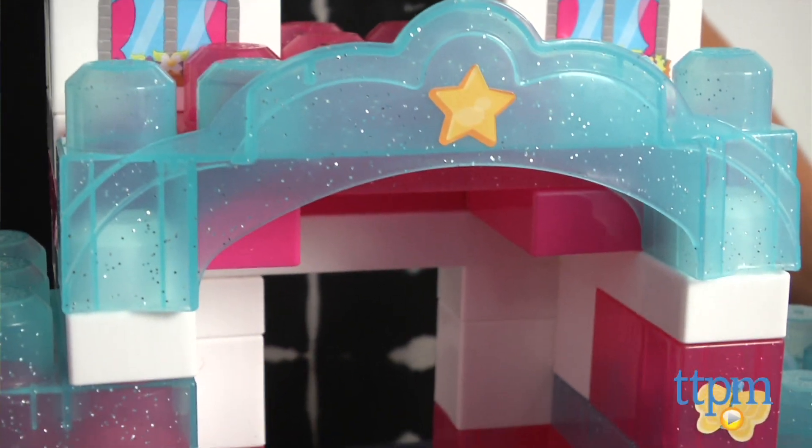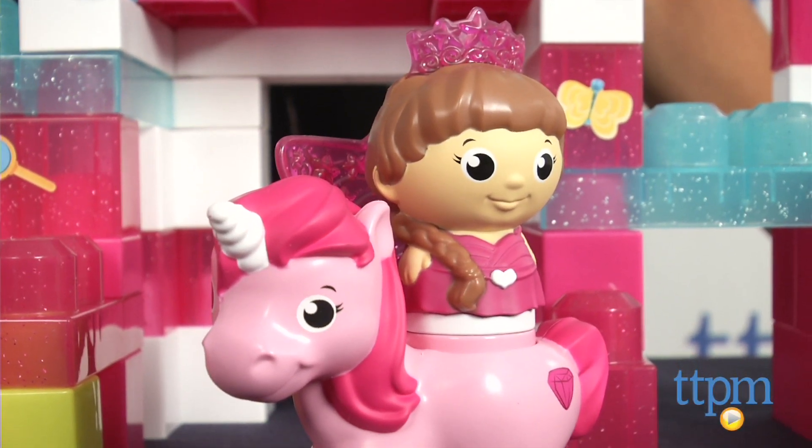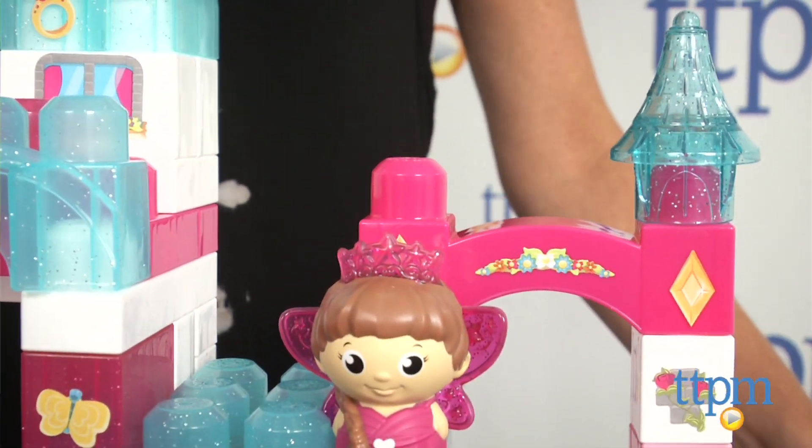When you put a princess on the unicorns or the other blocks, her tiara pops up. Also included is a sticker sheet with 35 stickers of stars, gems, butterflies, and more to decorate the blocks.